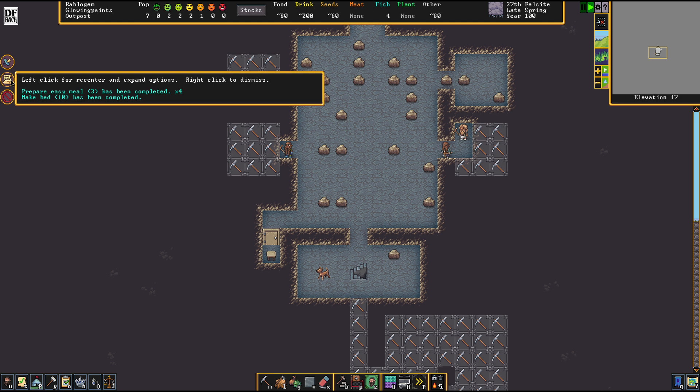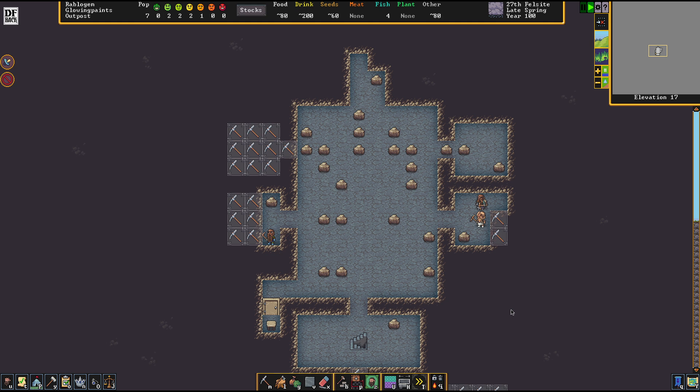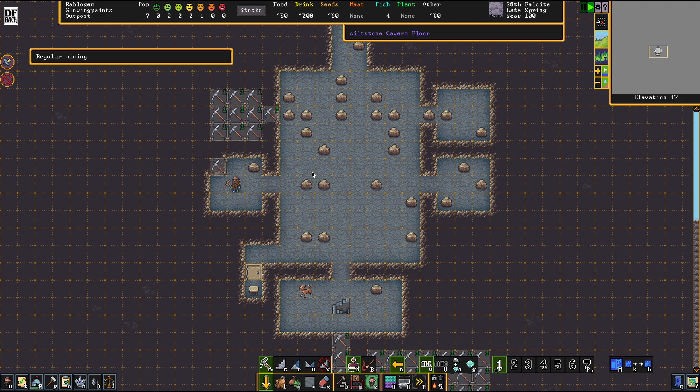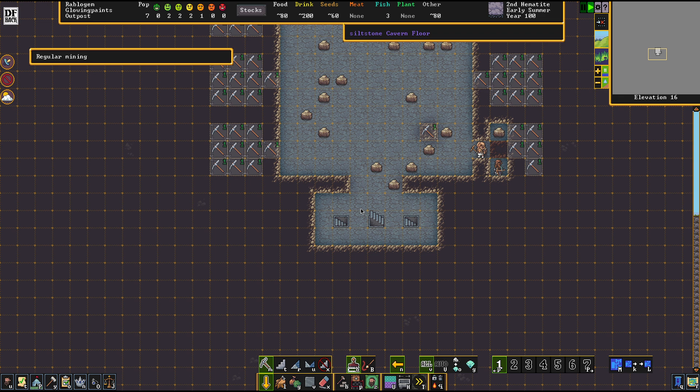Down here we're setting up our other storage areas. What's irritating me so far is we haven't found any gemstone or valuables in the siltstone - it seems this layer is just stone, stone, and stone. These things happen sometimes. So this area is going to be our food district, this is going to be our stone district. Let's set up shop here and create some bays to get our crafts going.